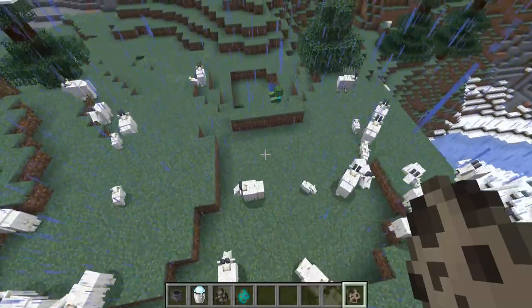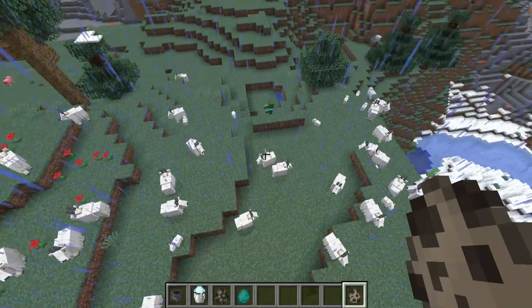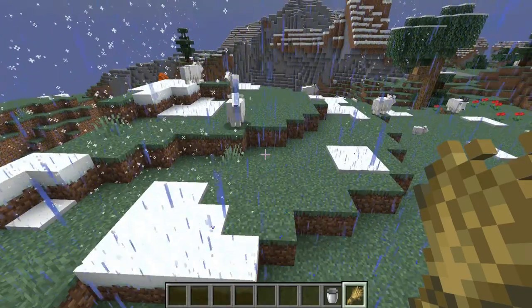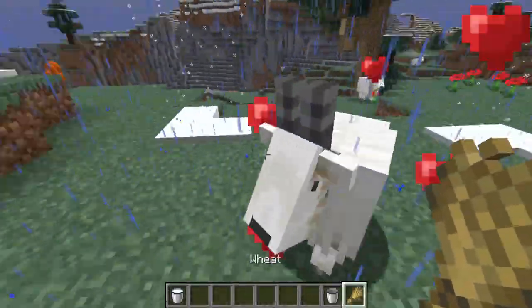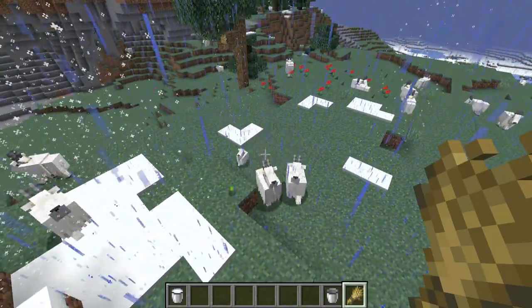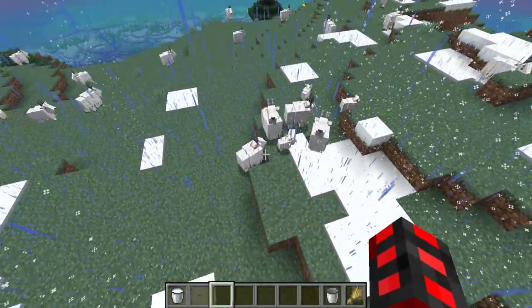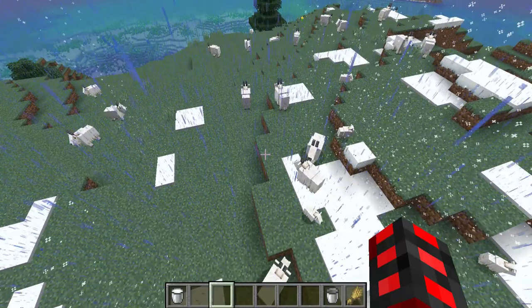Screaming goats, besides ramming things more often, are identical to normal goats, except that they make screaming noises. Goats can also be bred and milked, so it replaces one of the functions of a cow, and they are also bred with wheat. Feed two with wheat, then they'll get together, and it takes a moment — sometimes it just won't happen if they're too far apart — and it'll create a baby. Little baby goats are possible to create, and the goats also don't drop anything, so don't try killing them for mutton or something.